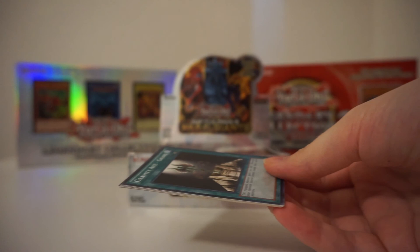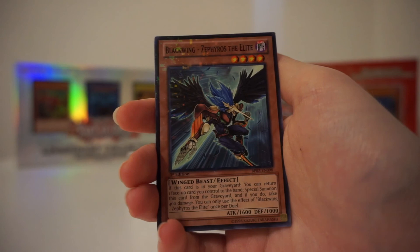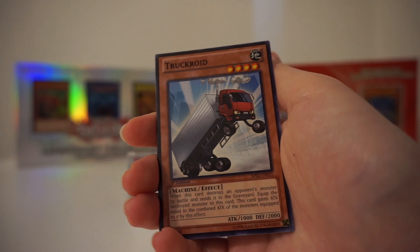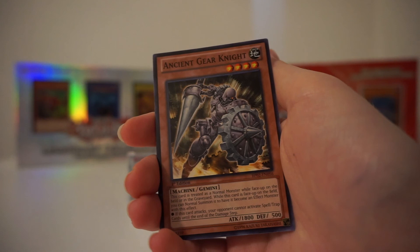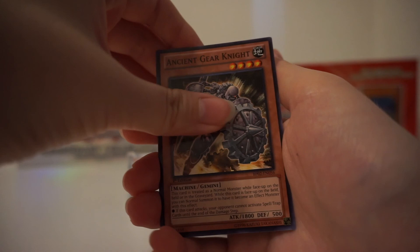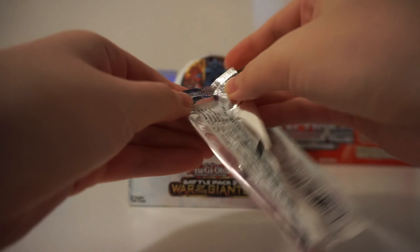We've done half the box and we haven't gotten a God card yet, so let's hope that the other half is OP. Sorry about the seagulls, guys — you guys will always hear the seagulls, let them live. Blackwing Zephyros the Elite is the Mosaic Rare, and then the Rare is Truckroid. Ancient Gear Knight — I don't like the owner of the Ancient Gear deck, he's super weird to me, but the Ancient Gears look so cool.